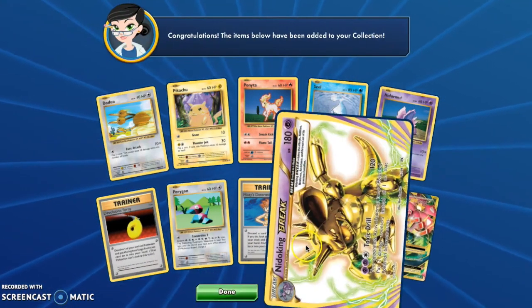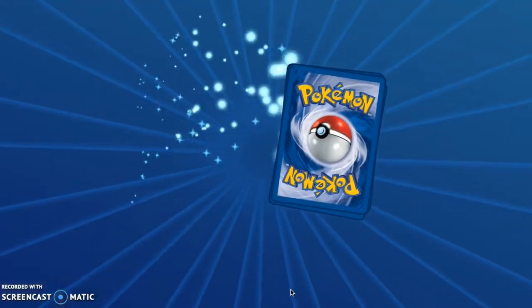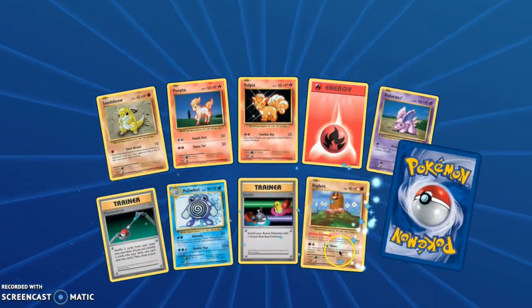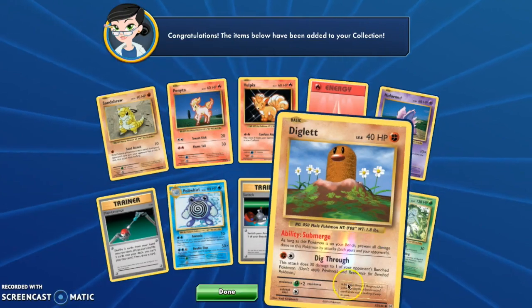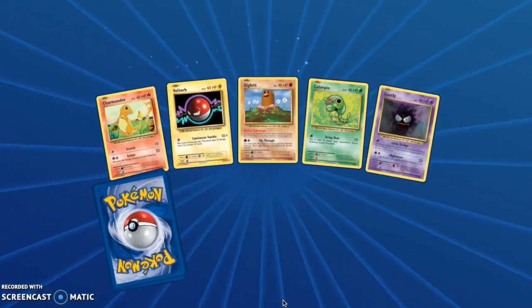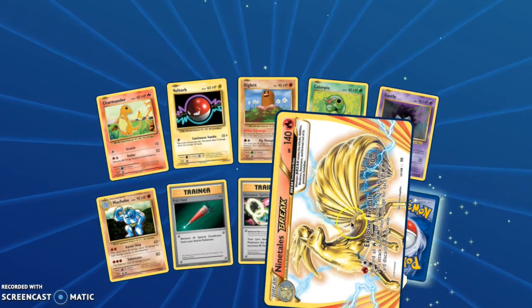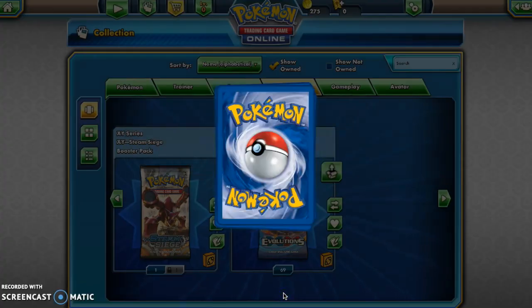And a Mega Venusaur Full Art — that thing looks really awesome. The Mega Venusaur Full Art is probably one of my favorite Full Arts from this set. Actually, I say that about all of the cards — they all look really nice. There are just so many awesome Full Arts. I think Pokemon did a really great job with these Full Arts and this whole set in general. We got a Ninetales Break, very cool, as well as a Farfetch'd. And another Pikachu — very nice.